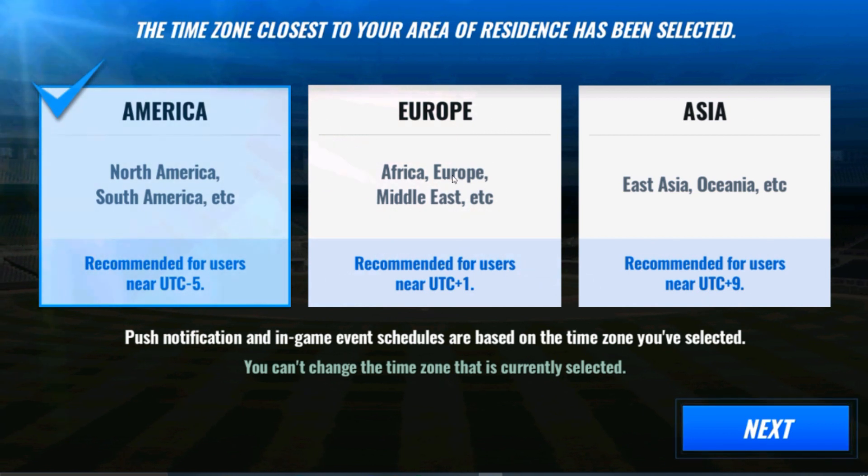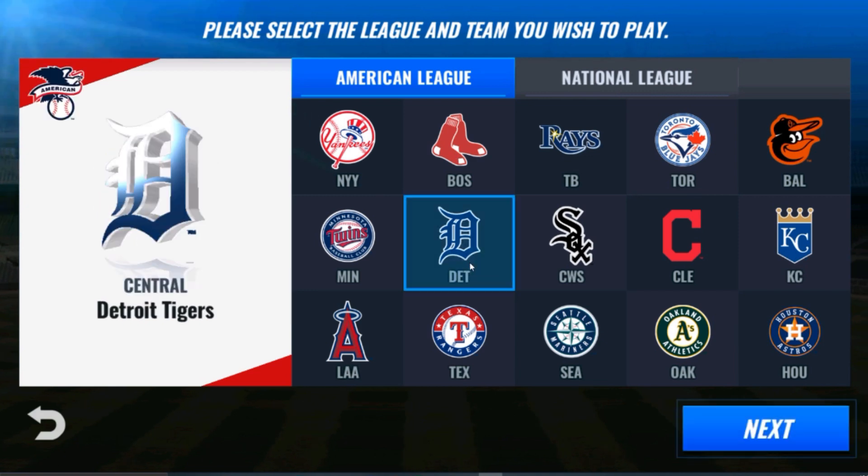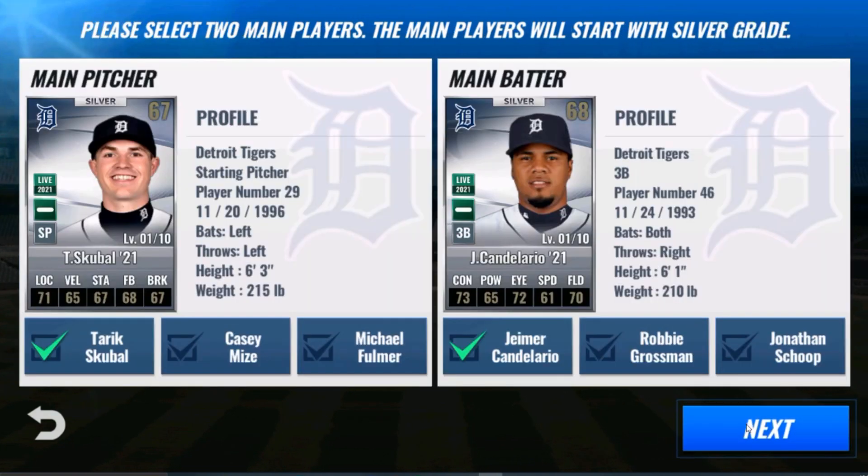So I'm going to reset for America. If you're on the East, or if you're over in Asia, you can reset for Asia. I don't know how big this game is in Europe - I feel like it's mostly Asia and America that play. But if you're in Europe, it's cool to know that they have a time zone for you. I said America. When you go to do one of these kinds of resets, it doesn't matter what team you pick, because you're just going to end up changing to whatever team your SIG player ends up coming from.